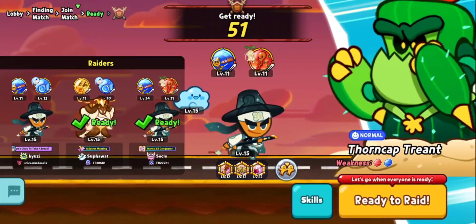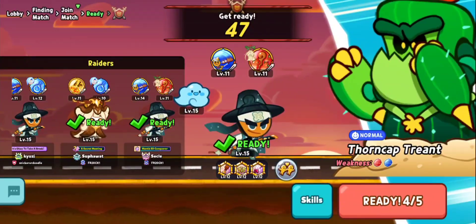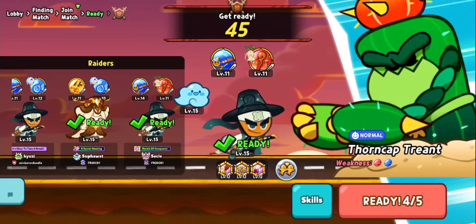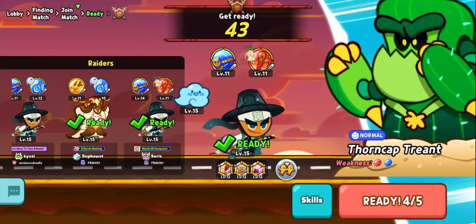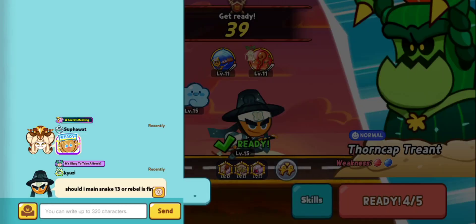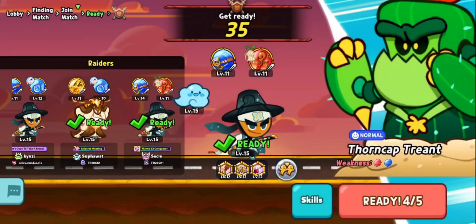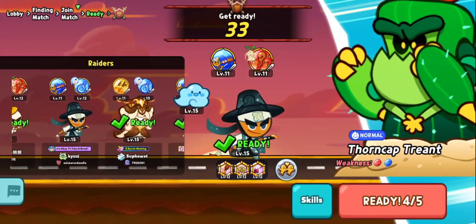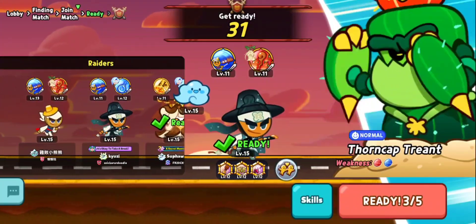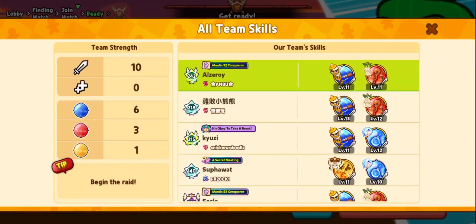Hello everyone and welcome back to Cookie Run with Alderoy Gargon. In this episode I'm going to show you what it takes to beat Thorncap Crayon, the brand new boss fight introduced in Season 3, replacing the previous one — the poison jelly boss.